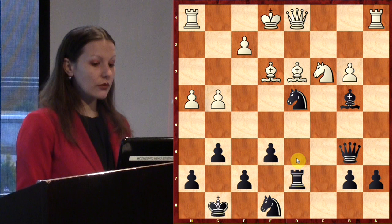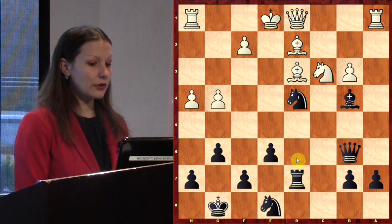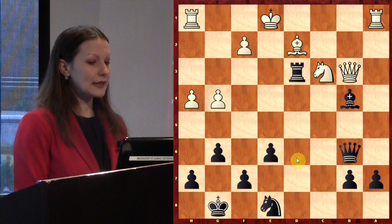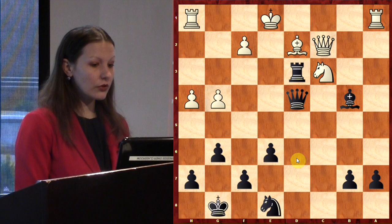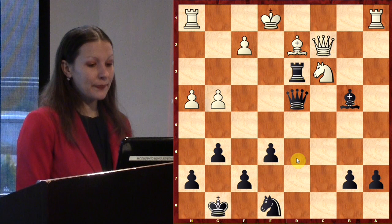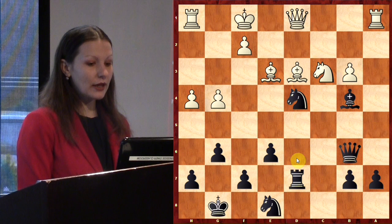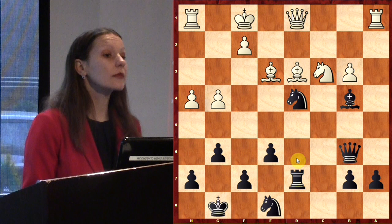White played Kf1. What is the best move for Black? Bishop takes c3 of course — yes, Bxc3. Then Rc1. Now what? Bishop b2 is not the best move because after Bb2 my c-file is weak and White can play Rc8 with the idea to attack my king and the knight on e8. Black has a better move.